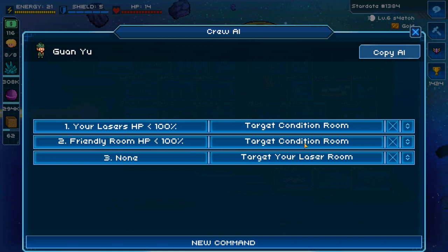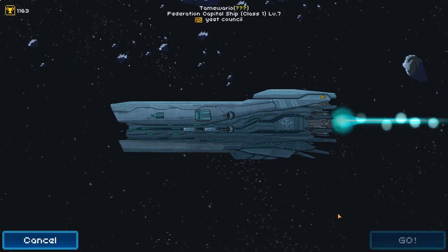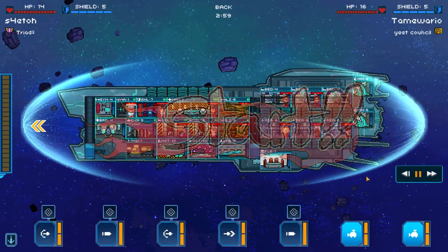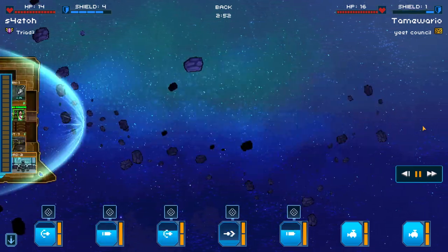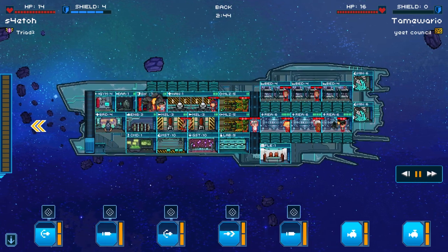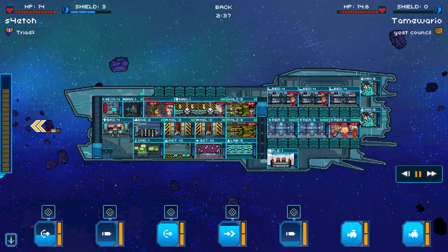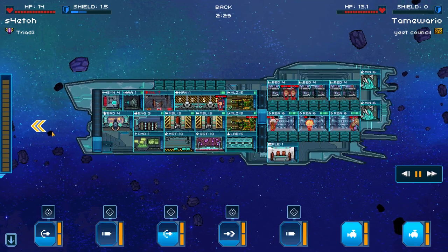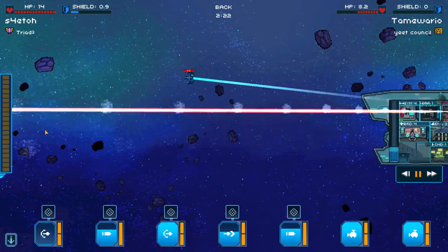You can make specific rules for specific rooms, or keep it general with a command like 'if any friendly room is less than 100 HP, target the condition room.' Let's watch a replay of a battle. There's an intermediate AI technique I want to showcase — I won't go too much into detail, but observe the difference between my opponent's AI and mine. I'm focused firing the shield room, doing a lot of damage. His AI crew rushes over to repair, but it cannot keep up, allowing me to do crucial hull damage while my ship remains in good condition.